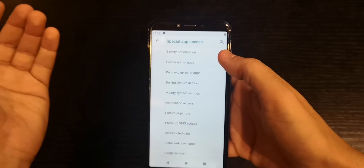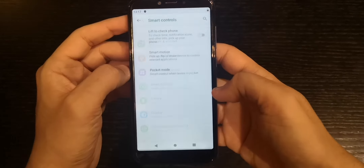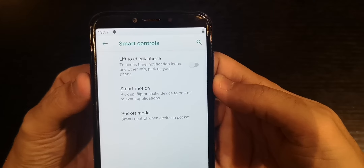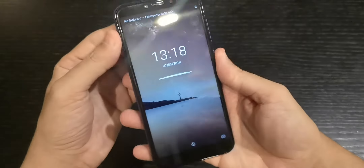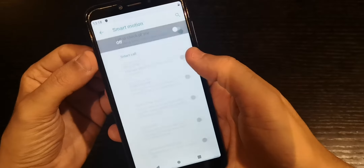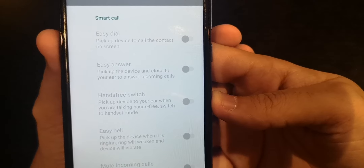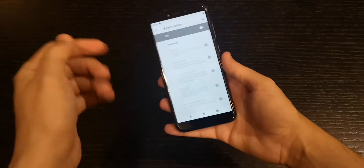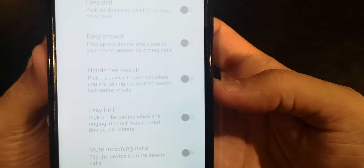Smart Controls — 'lift to check phone' shows your notifications when you pick it up, which is really great. Under Smart Motion: 'Easy Deal' lets you pick up the device to call a contact on screen. 'Easy Answer' lets you pick up the device and hold it to your ear to answer an incoming call — no need to press anything.